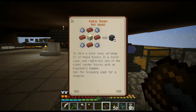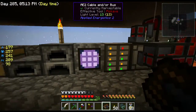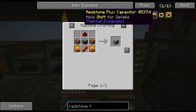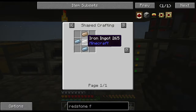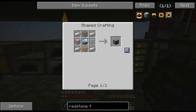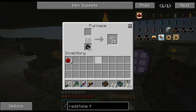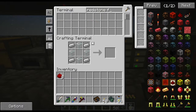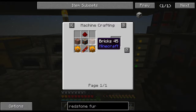You can also burn wooden logs into charcoal with this oven, albeit with a smaller yield of creosote. To form a coke oven, you arrange 27 blocks in a 3x3x3. The blocks come from clay brick and sandstone. The first thing I'm going to do is make a redstone furnace — I still haven't done it and I don't know why — plus the basic machine frame.